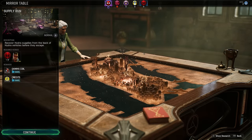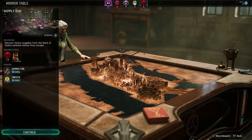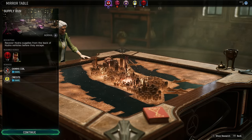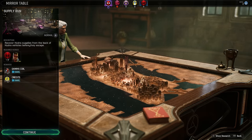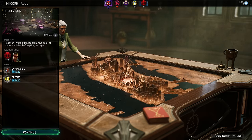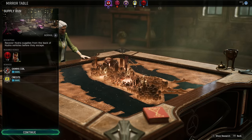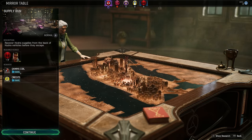Welcome back to the Dark Hunter run in Midnight Suns. We have a supply run coming up — recover Hydra supplies from the back of Hydra vehicles before they escape. We're going to have some competing objectives here. Blade is required, and there's a rare gamma coil and rare credits up for grabs.